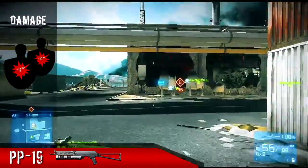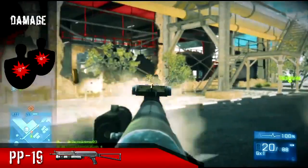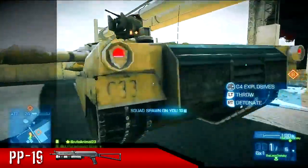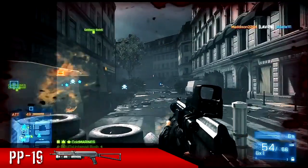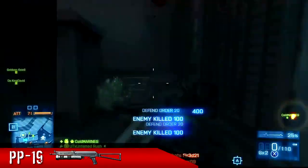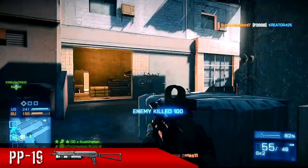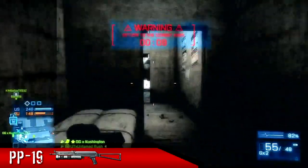Use a lot of cover and stick to close-quarter gunfights — that's where this gun shines. At long range it takes way too many bullets; it's bad enough it takes six bullets to take somebody down at close range, but at long range it's going to take 10 or more depending on distance. As for my loadout, I like to use the suppressor with the laser sight since I'm always rushing behind the enemy. The iron sights are not bad, but I also use holographic, and as you see in the video, I use the ACOG a lot — I just feel comfortable with it.